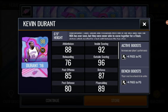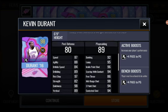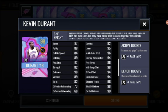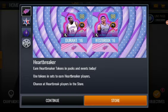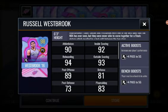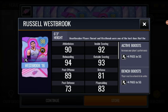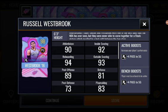There's some pretty awesome card art on the Heartbreakers — I love it. I haven't logged into this game at all until today, so keep that in mind. This card is looking awesome. We got the 98 overall Russell Westbrook, and I must say this card is looking better than the Kevin Durant. We got 94 rebounding, 93 outside scoring, 90 inside scoring.